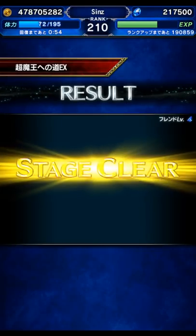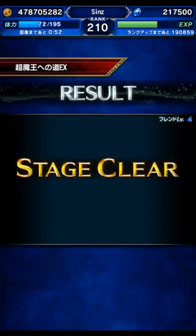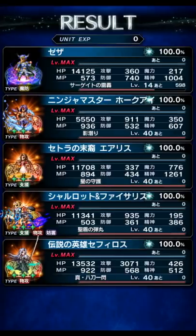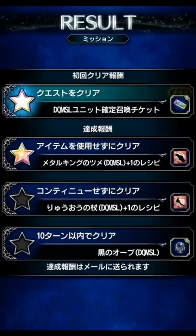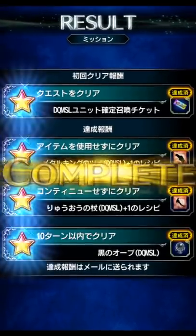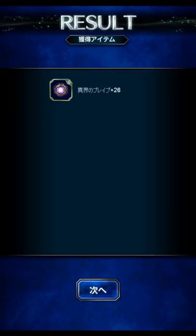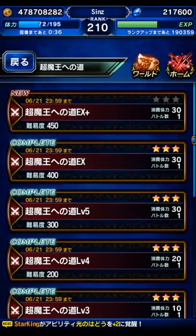It just wasn't a turn one slam dunk like I was kind of expecting it to be. But as long as we can bring any unit, it's fine. And then the damage report — I guess the boss has three billion HP, probably. We'll use that ticket right now to see if maybe we get a big bonus unit for the next EX stage.